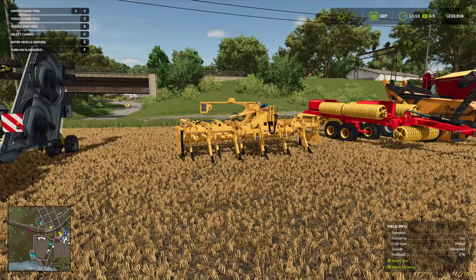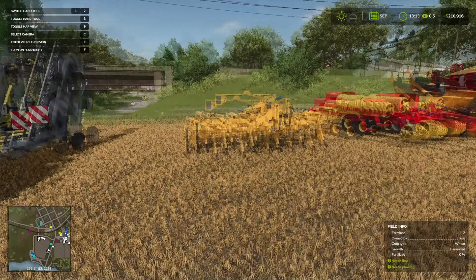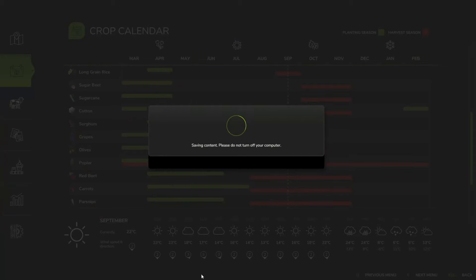Now, you don't have to do everything in the order I'm doing here, except for the mulching. We have to mulch first. So let's go ahead and look at our heat map.